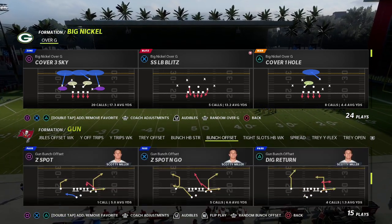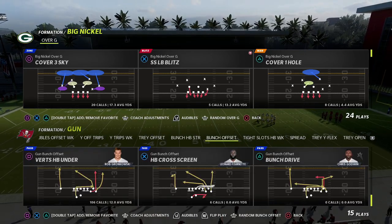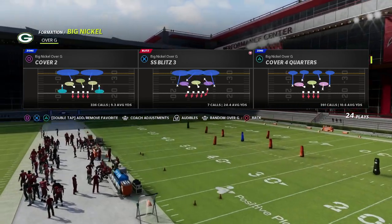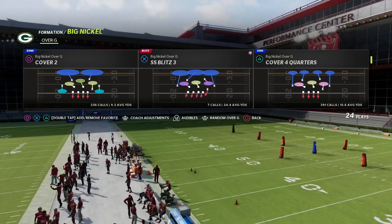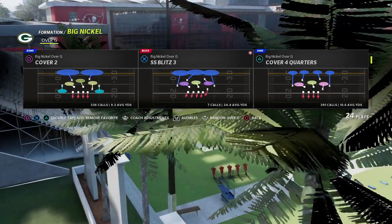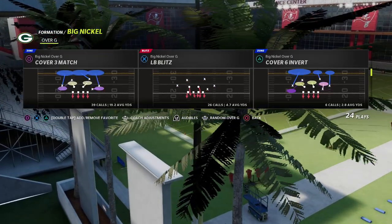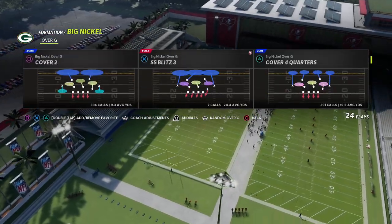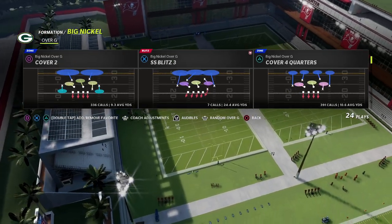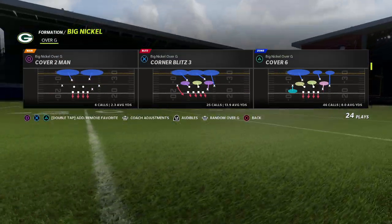Today I want to take a look at verticals. I wanted to show you a concept I've really been running a lot, just with the way that match coverage can merge really nicely with man coverage. I'm going to use the play Cover 4 Quarters here - you could do this out of any coverage, and you could also do this out of Cover 4 Palms as well.